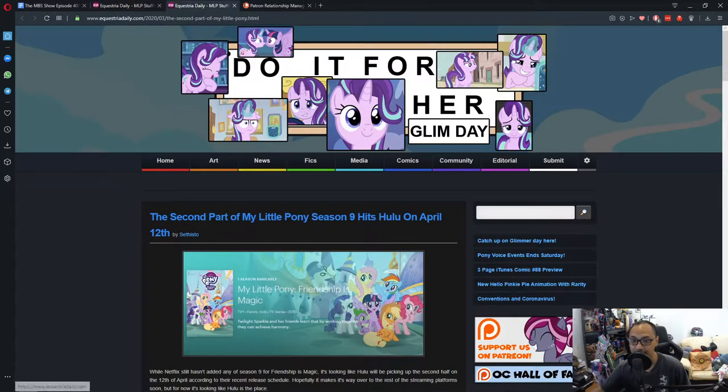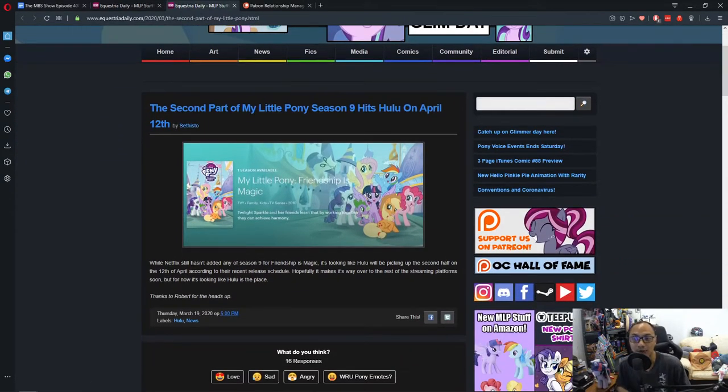The next news is that the second part of My Little Pony Season 9 is coming to Hulu on April 12th. I reported a while back that Season 1 is on Hulu, and now the second part is coming soon. I've already seen all of Season 9 — I got it on iTunes — but if you already have Hulu, this is awesome.